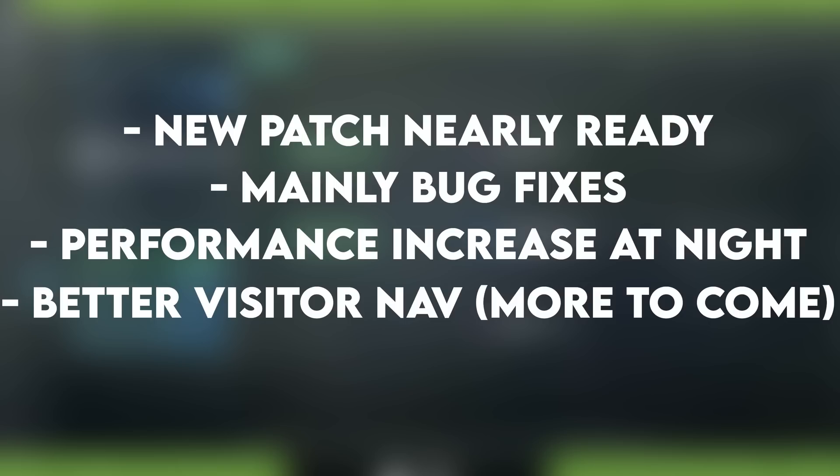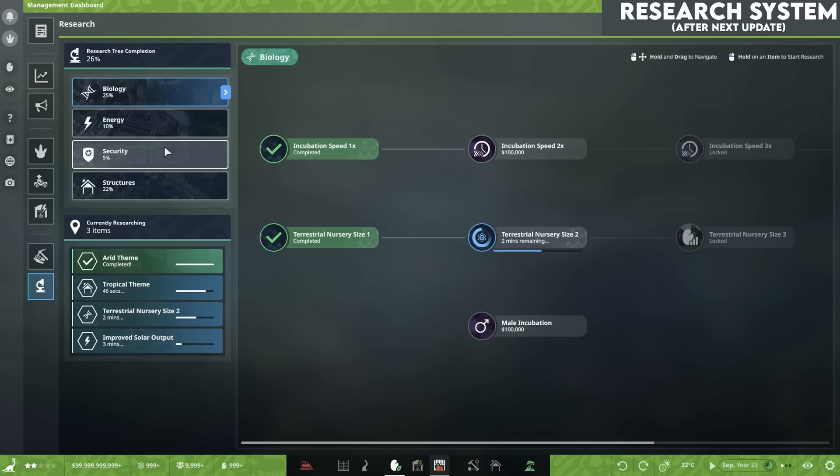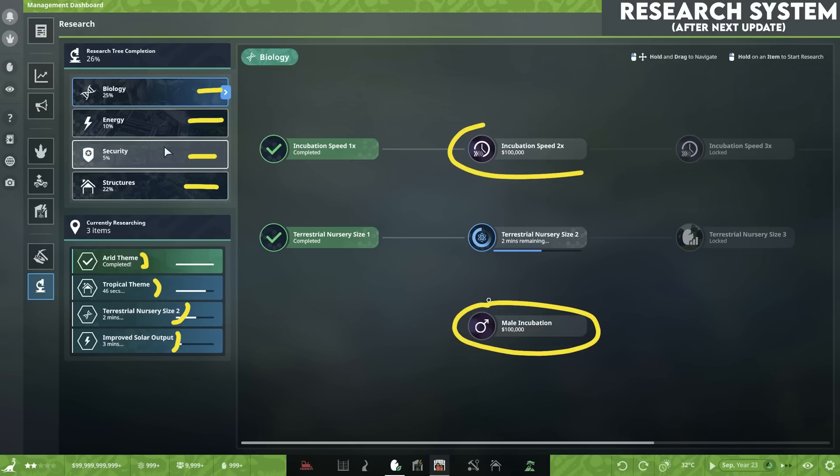Lots of really exciting stuff coming throughout 2023. The research system, for those who like to play in challenge mode, is currently in development. Sometime after the next update we're going to get the research system in the game. So far we've got biology, energy, security, and structure categories. Examples include building themes like arid or tropical, nursery size, power plant output, incubation speed, and the ability to incubate males. It feels like a nice little nod to Jurassic Park and gives you mini goals to aim for rather than getting everything from the start.